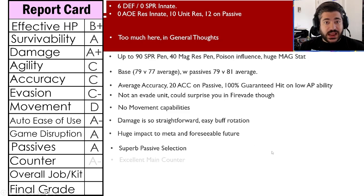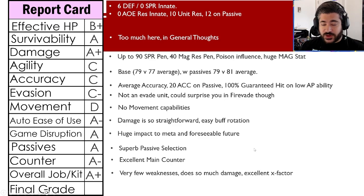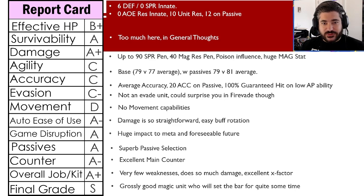Passive abilities get an A — superb passive selections. The counter ability gets an A minus — excellent main counter for what we're seeing in the game. The overall job and kit gets an A+ — very few weaknesses, so much damage with excellent utility factors. For a final grade: S. This is the second time recently — Alaya was the other — and he's right on par if not above her. A grossly exceptional magic unit who will set the bar for quite some time, with very few weaknesses in the current game.